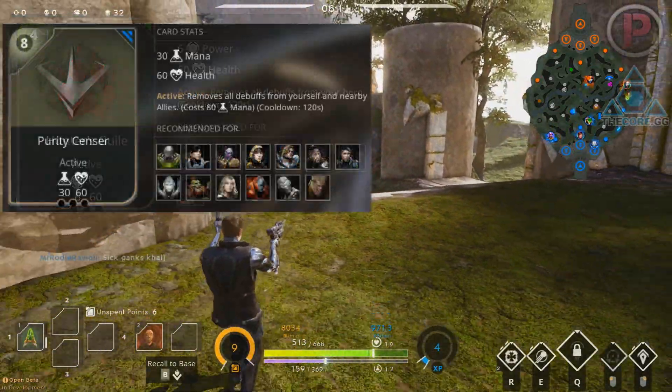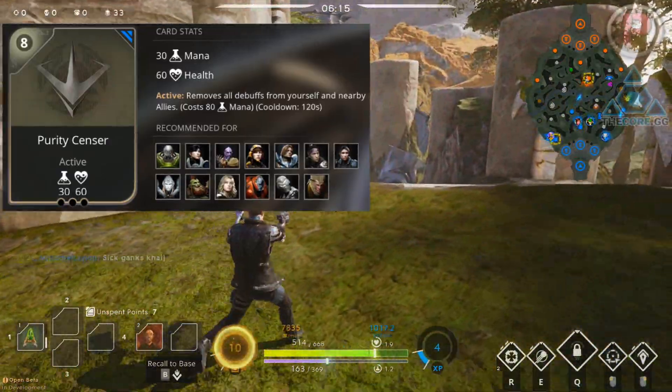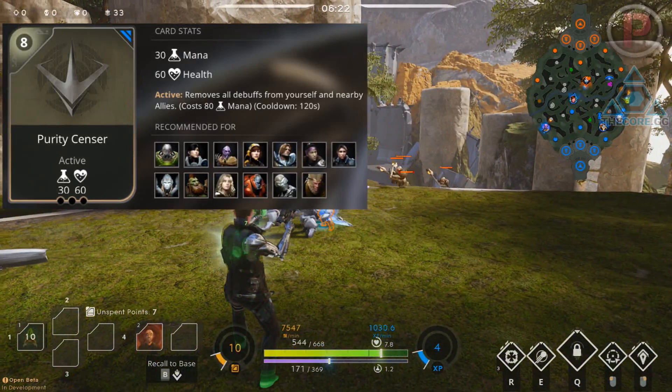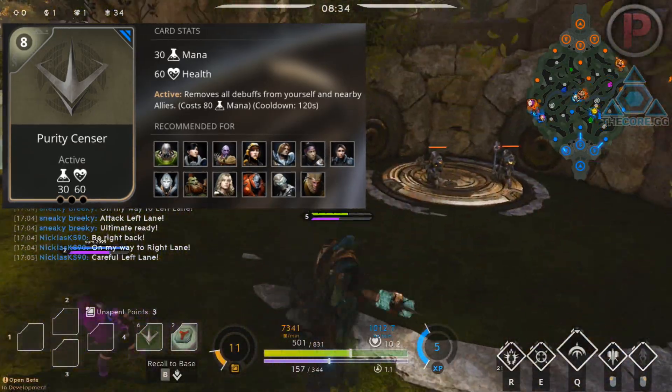It has an active which removes all debuffs from your hero when activated with a 120 second cooldown. The next card, very similar to Hunter's Guile, is Purity Sensor — an 8 point order card giving 30 mana and 60 health, with an active which removes all debuffs not just from you but from nearby allies too. This costs 80 mana and has the same 120 second cooldown.